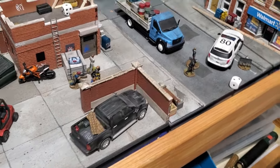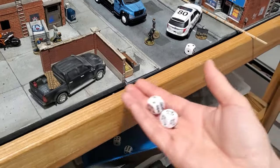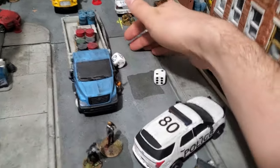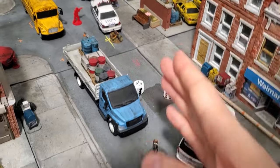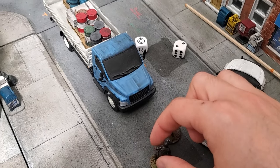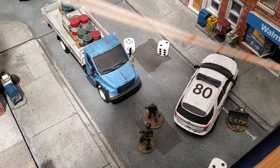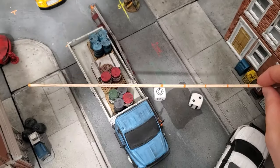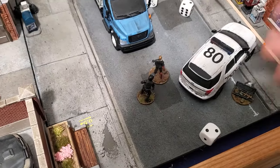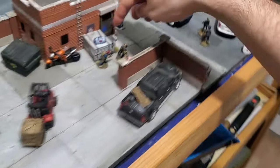Now we jump to the Infected Phase. We start by activating the closest infected. They're not alerted yet, so I use a D6 and scatter dice to define their direction. They roll — they're not moving, just turning and looking in that direction, which is great because they're not looking at me. Models have a 180-degree line of sight. One of them is on the edge, and I might be barely visible.